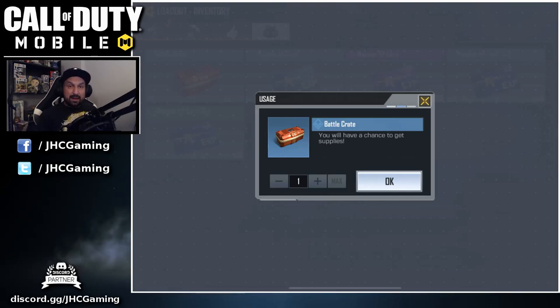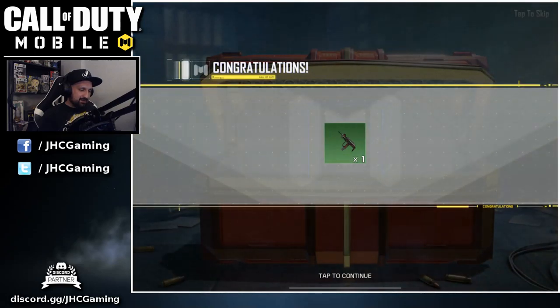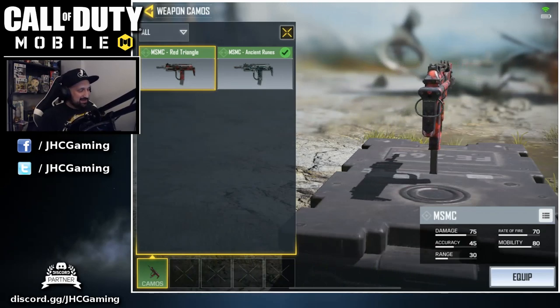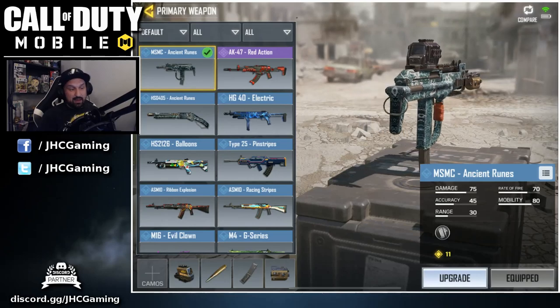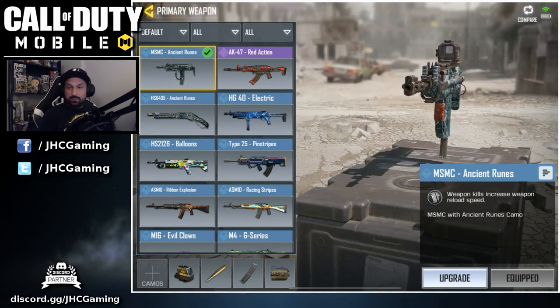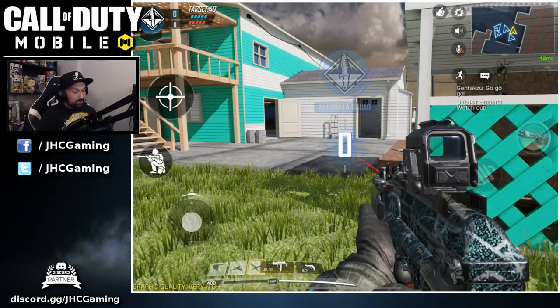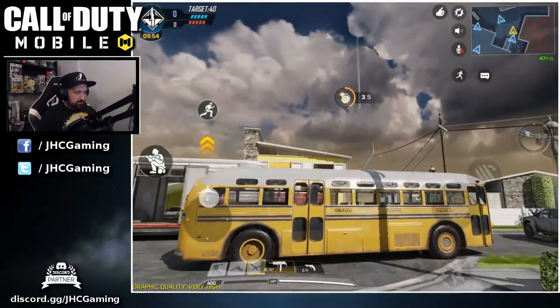Before we start I have another battle crate to open, and still fingers crossed for Terence Brooks. Can we get it today? Let's do this. Oh no, what the hell? Hey I got a new weapon! What are the odds that on my MSMC video I got an MSMC skin? It's the red triangle so I can use it in battle royale. I'll use the blue one on ranked multiplayer because it's got a perk — increases weapon reload speed with kills. Alright guys, we got team deathmatch on Nuketown. Pretty good map for that weapon. Gonna go straight to the middle and try to keep it close.